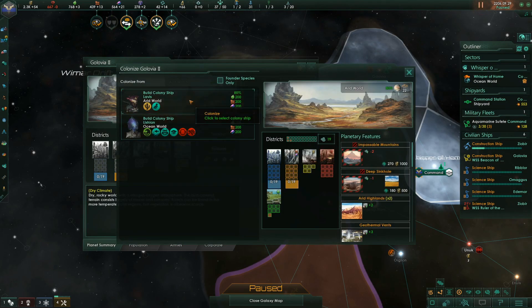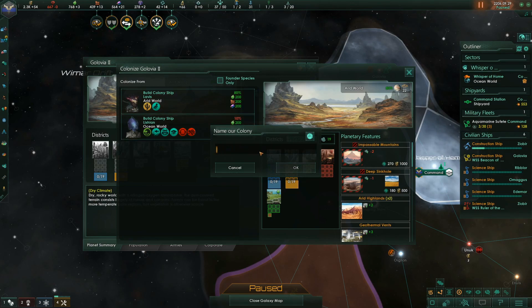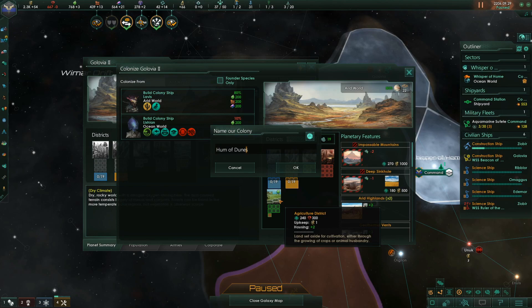We can now colonize that with the Lavis. This is going to be a mining world — let's name it something poetic. It's an arid world. Dune? We could go 'Hum of Dunes' or... Silence of Dunes. There we go — Silence of Dunes.